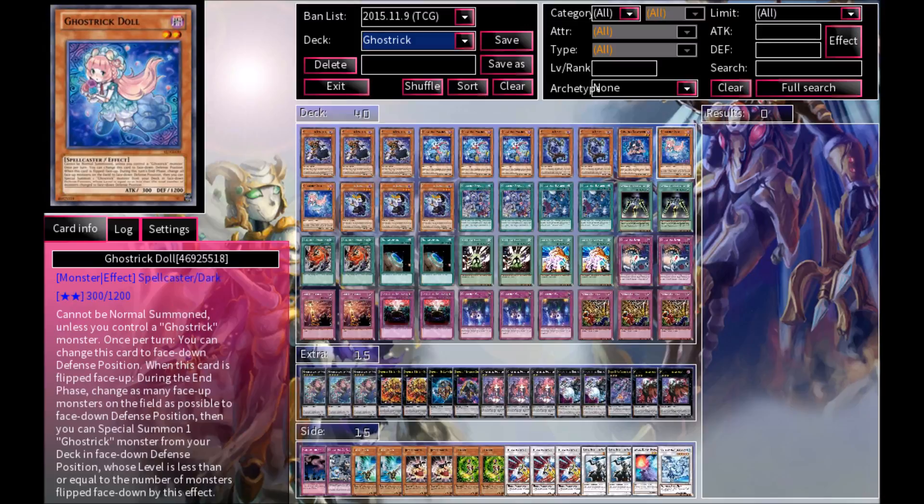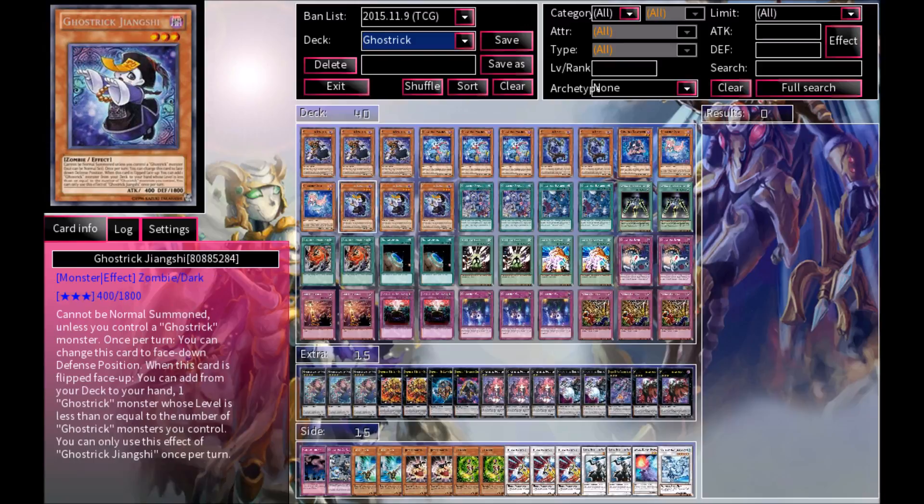Moving onwards, we have Ghost Trick Doll at 2. She is very good and can really help you out in the long run. I would put her at 3, but she can get a bit stuffy at times, so 2 is just the right amount. I'm also putting in 3 Jiangshi. She is your engine of the deck — she allows you to draw cards and get Ghost Trick cards from your deck to your hand. So she is very good, and that's why I am running her at 3.